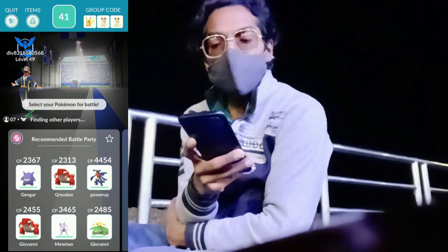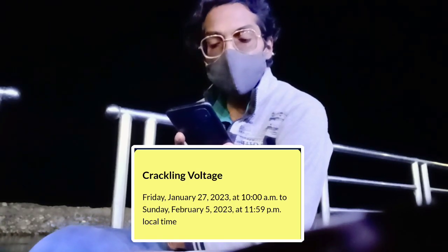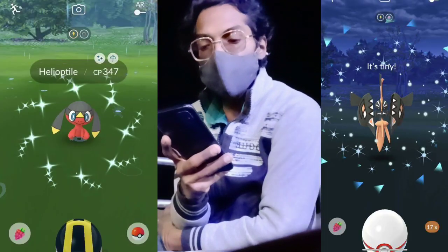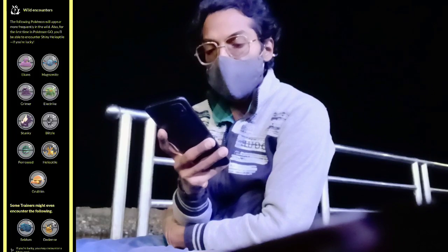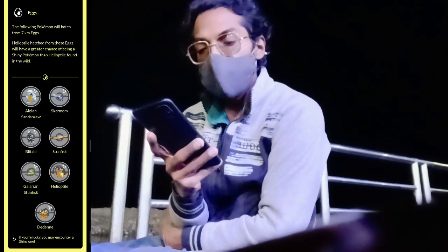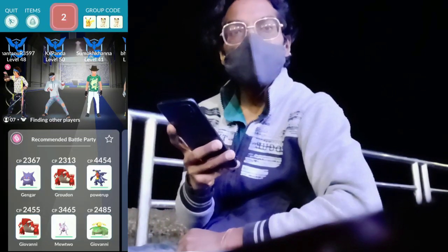As the raid timer is going on, quickly talking about the event details: this event is known as the Crackling Voltage event. It already started on Friday January 27th from 10 AM and will end on Sunday February 5th at 11:15 PM local time. For the very first time, shiny Helioptile and shiny Tapu Koko will be making their shiny debut in Pokemon Go. Pokemon such as Ekans, Magnemite, Grimer, Electrike, Stunky, and many more electric-type Pokemon are appearing in the wild, some in raids, and some are hatching from seven-kilometer eggs like Alolan Sandshrew, Skarmory, Blitzle, Galarian Stunfisk, Helioptile, and Dedenne.